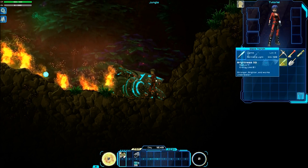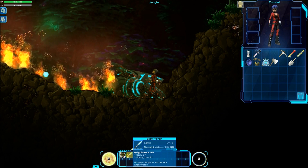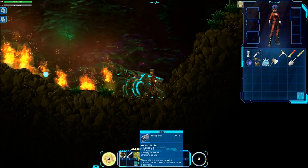As for weapons right now, you really only have these five glow torches, which you can use kind of as a club, and your gun.